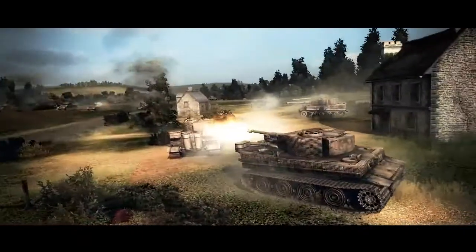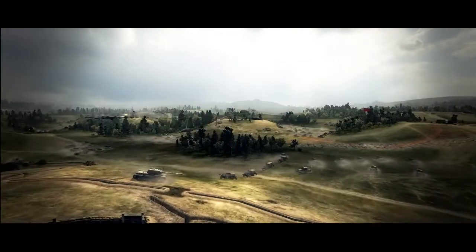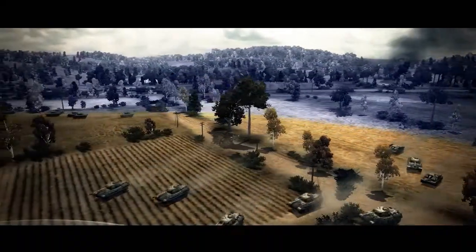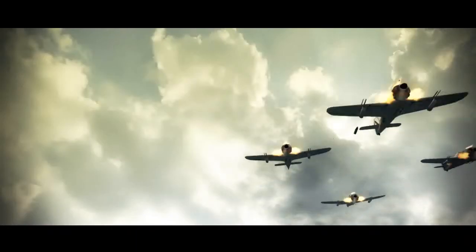If you like to set ambushes and traps, there's an option to enable the fog of war. If you think your enemy doesn't need to see your troops, just turn the fog of war option on and get ready for covert warfare. Be patient and you'll destroy the enemy, but be sure to maintain solid defenses as the enemy can use the same tactics against you.